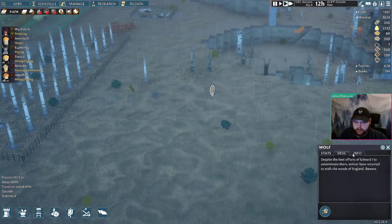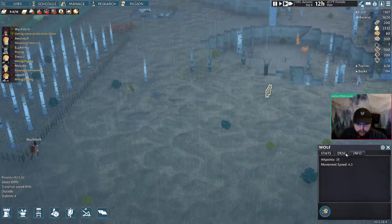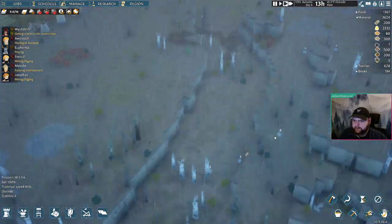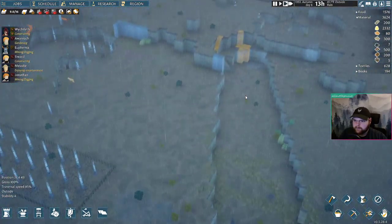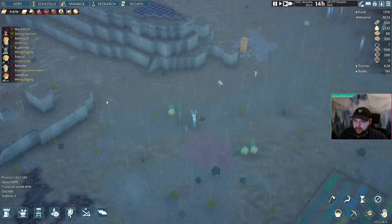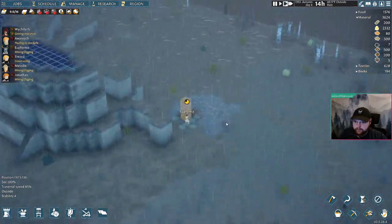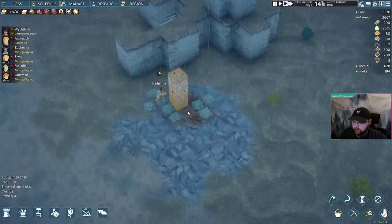I'm kind of scared of these wolves just hanging out. I might hunt them just to make sure they don't hunt me first. I could build a moat, but I think walls would look better and be more fun to make. Oh, there's iron under here — I might actually need that.